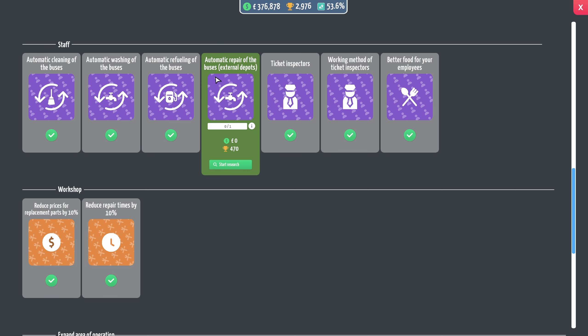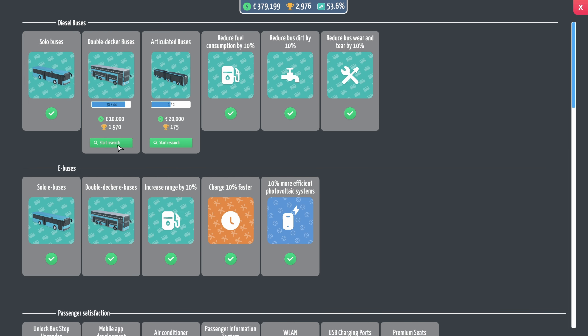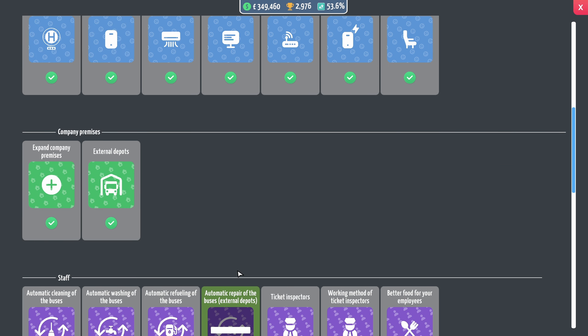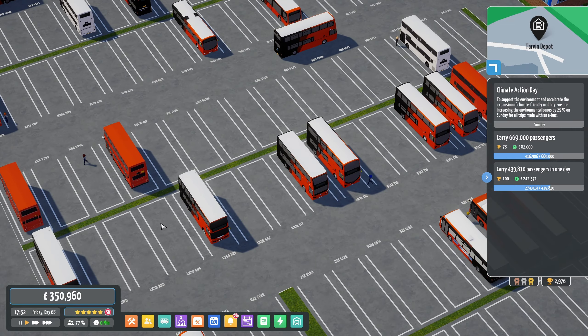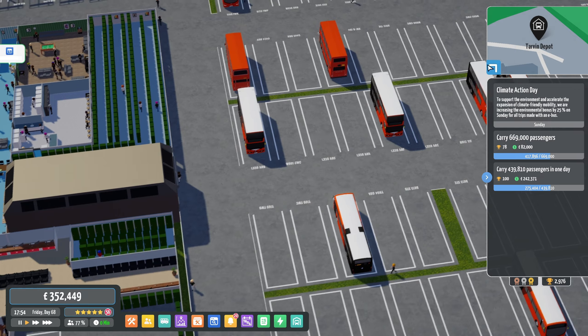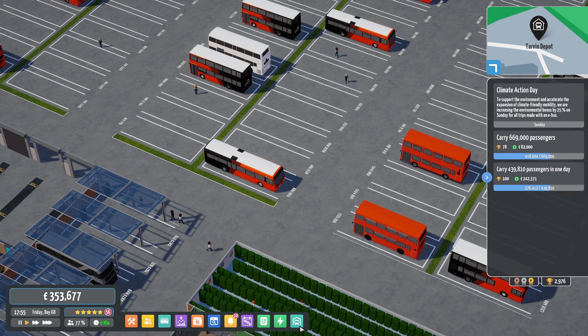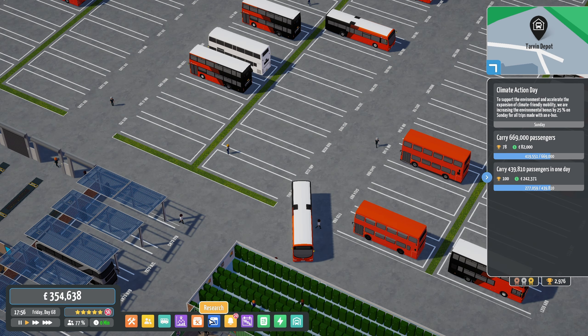One of them being automatic repair of buses in external depots — it was a bit of a pain having to go through and fix all the buses in the other depots, so hopefully that's going to save us a bit of time. I'm also going to click to research another double-decker and a new articulated bus which hopefully we'll be using at some point in this series.